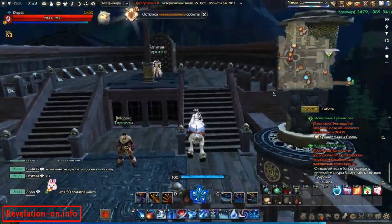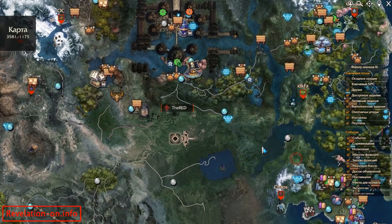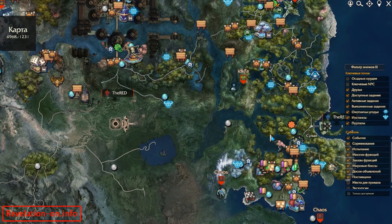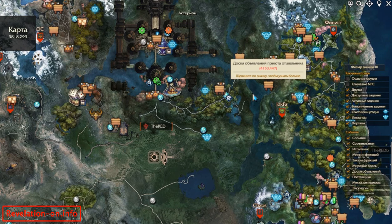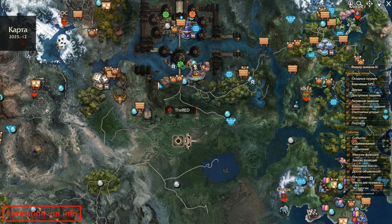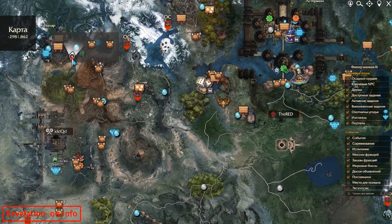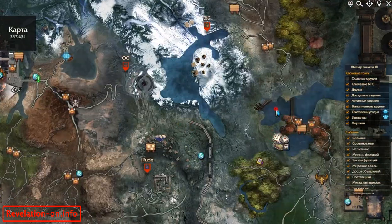This is the last quest. The full route goes like this: you take the quest in Sulan, then go by boat to another location where you complete the first quest, then get teleported to Asterion. In Asterion you take the next quest and travel by airship to Kalahar, where you take another quest and then fly back to Asterion.